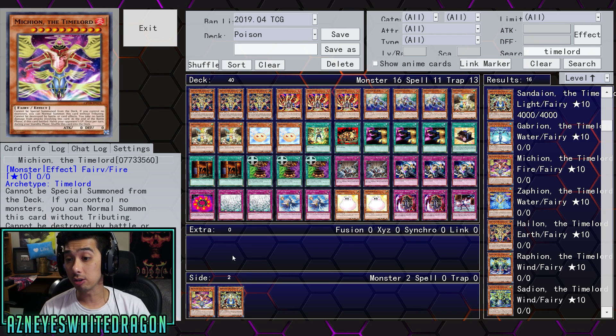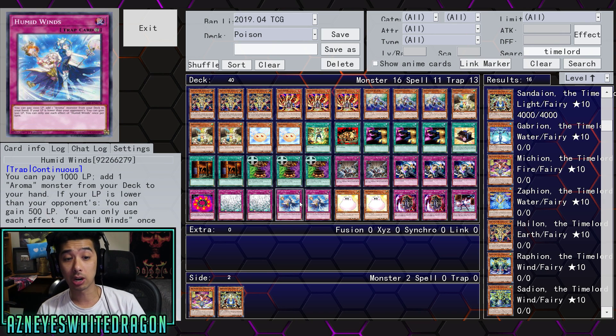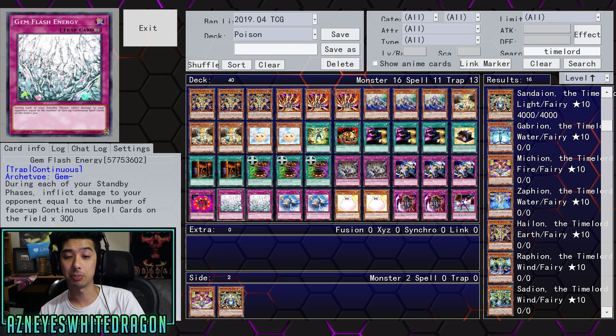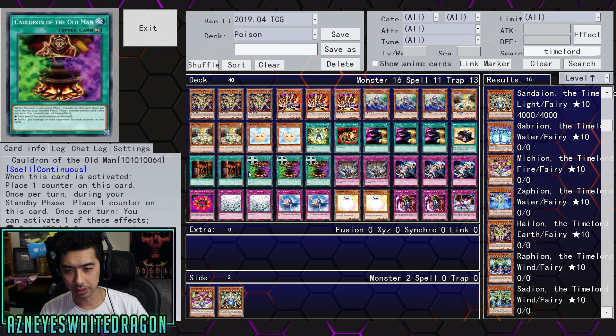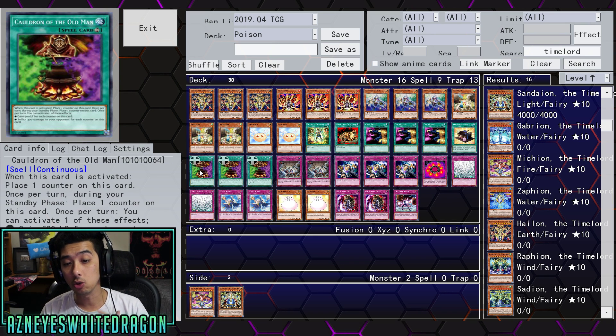Another suggestion: Magical Cylinder could be good instead of Dimensional Wall — that will keep your Jasmine alive for one turn if you wanted to continuously play Jasmine. I think this deck can definitely function without Cauldron, but with it you're able to tactically heal. I think you should definitely be playing Mystic Mine. There's also this card — during each of your standby phases, you get to inflict damage to your opponent equal to the number of face-up continuous spell cards on the field times 300. That could definitely be an okay card as well.